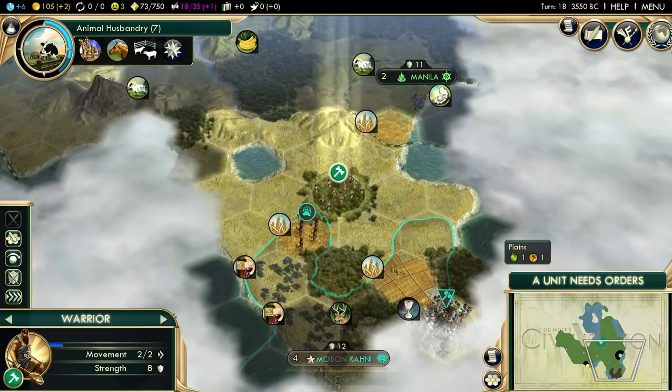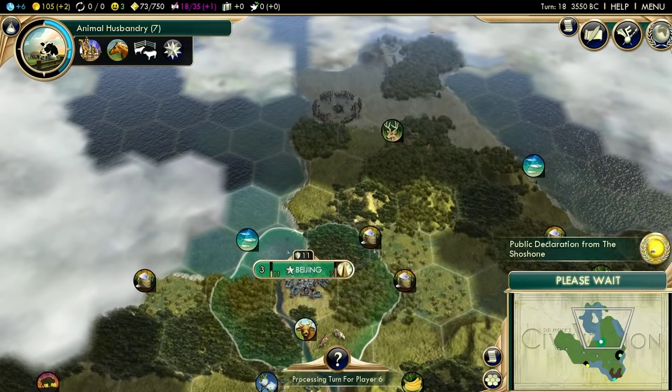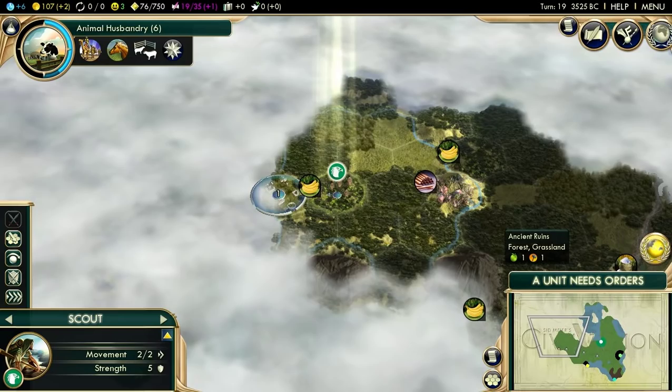Having Shaka as your close neighbor is basically a death sentence on deity. You can pretty much just restart the game. Because once he gets impi, he will roll over you. I do believe I have a video on my channel that showcases a deity game with Shaka as my closest neighbor, and on turn 40 he just rolls over me and there's nothing I can do.